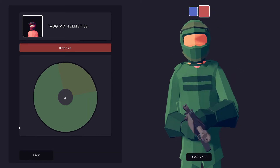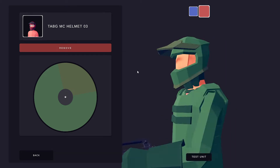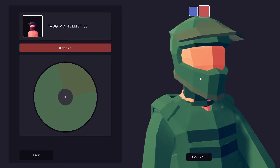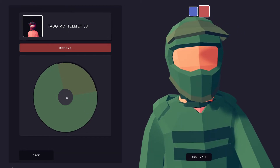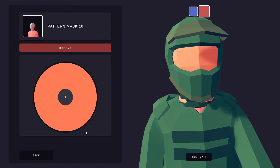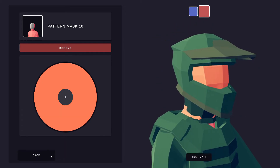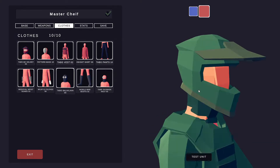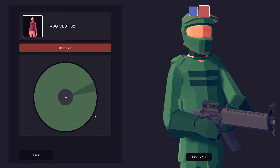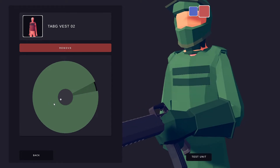This is just the biker helmet, or that's what it looks like. I do this bottom portion a lighter green and this top portion a swamp green. Then onto the pattern mask, you're just going to make the entire thing orange — it doesn't really matter what color orange, just whatever orange you like. Then it's the Tab G Vest Two.